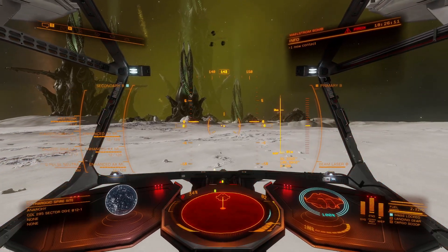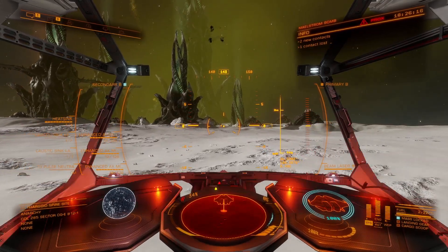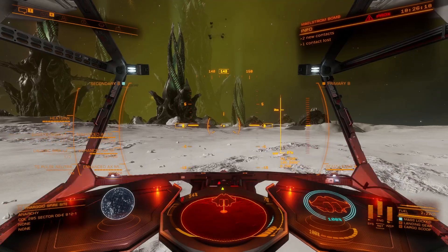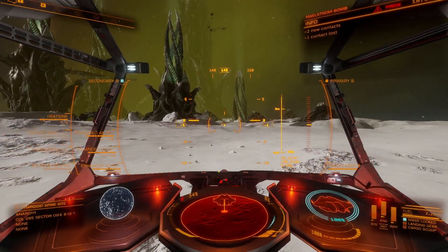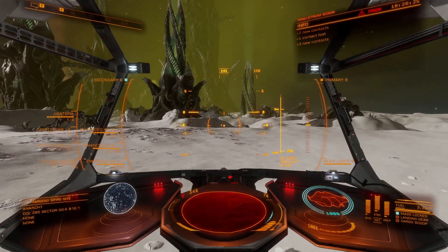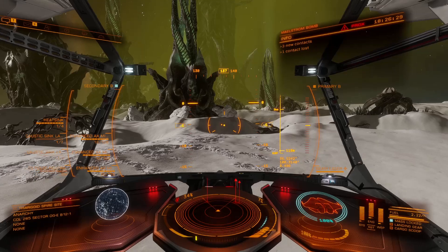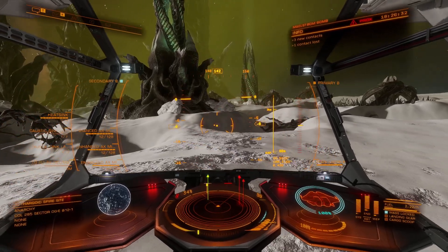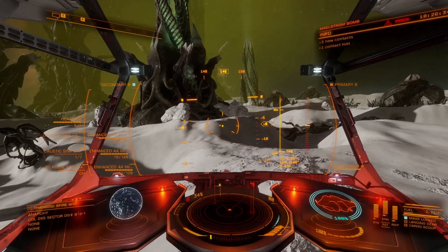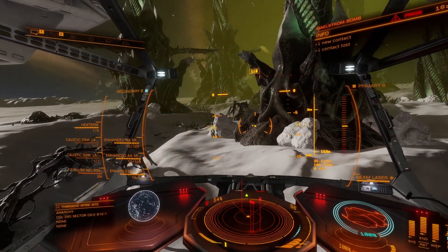This can be done solo, but it's best on a team of two or more. I'm flying a Krait Mark II - the build's in the description. At the spire site, you will fly low on approach to avoid as many banshee shutdown missiles as possible. These missiles will shut down your engines and you may hit the ground, hence the shields. The spire I've used is not the lowest G, but it was the AXI target at the time - Anti-Xeno Initiative - which increases the chance of other commanders being there to help out.